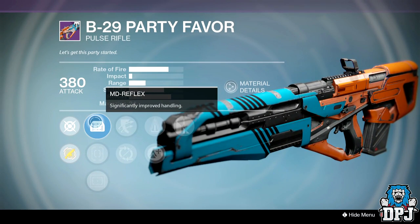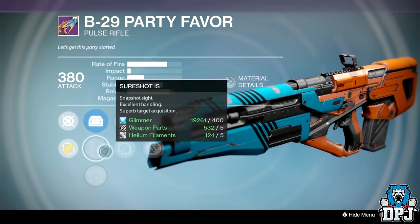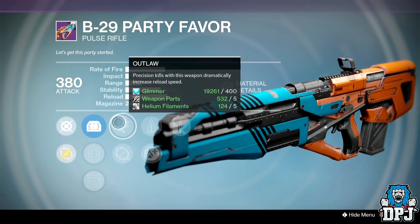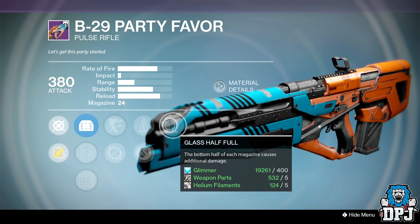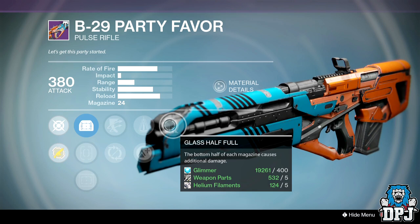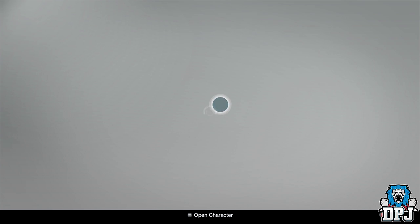The B-29 Party Favor looks quite interesting. We've got MD Reflex, Short Shot IS, and OEG. Perks include Partial Refund, Outlaw, Perfect Balance, Lightweight, and Class Up. That's actually pretty good — best of the two so far.